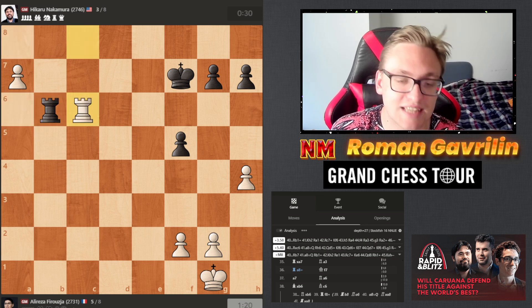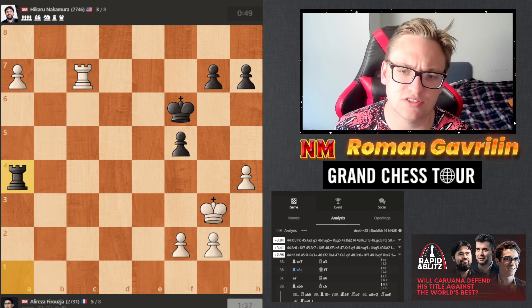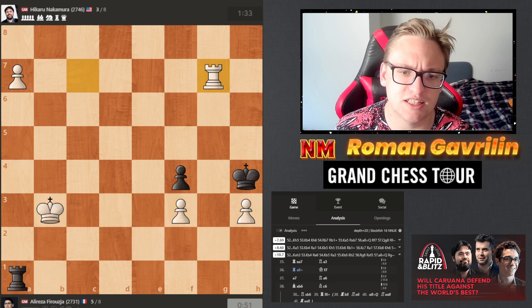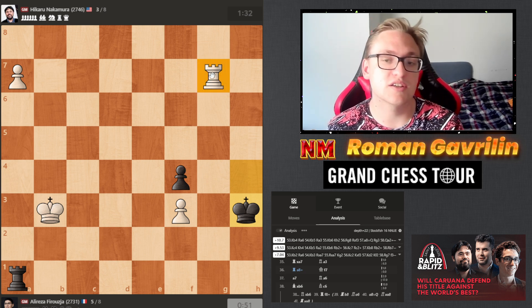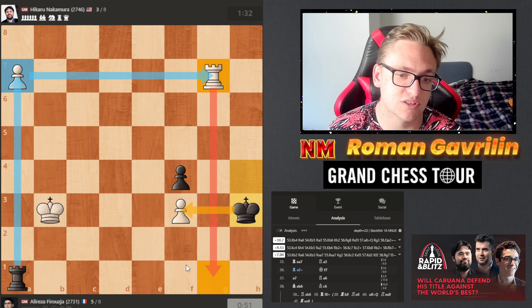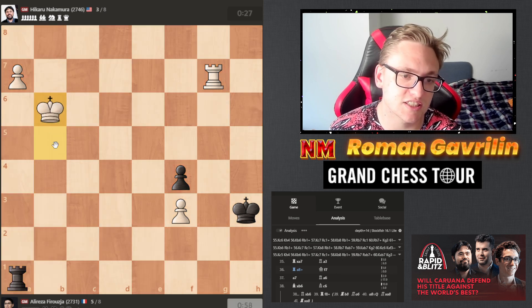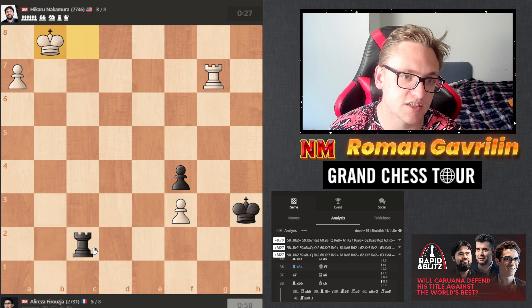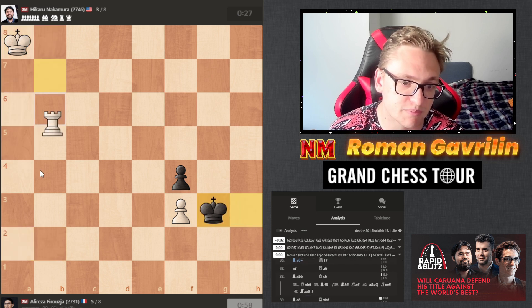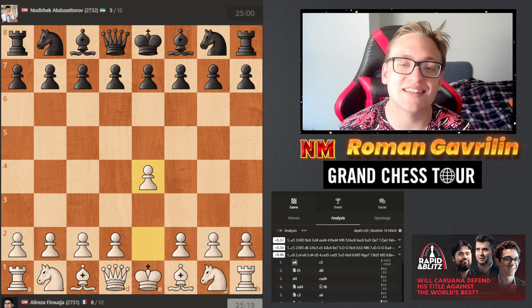Hikaru played bishop c6 and Ali Reza responded with rook c8. After rook b6, Ali Reza has rook c6, and this rook endgame is actually lost for black. Hikaru tries to give checks and create counterplay but there's nothing — the king just walks to the queenside and helps the pawn promote. King h4, rook g7 — very important move, restricting the king from walking to the pawn. Ali Reza goes up with the king and Hikaru resigned. Check, check, check, rook b7, pawn promotes next move and white wins.